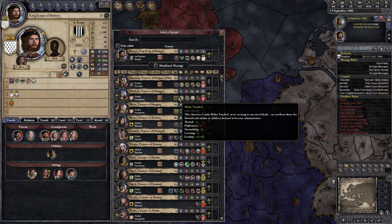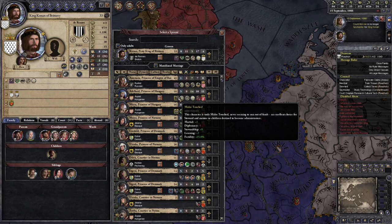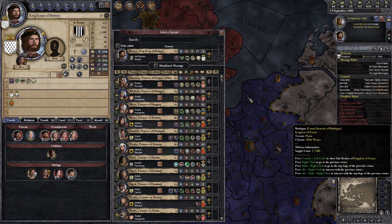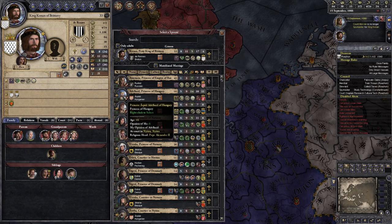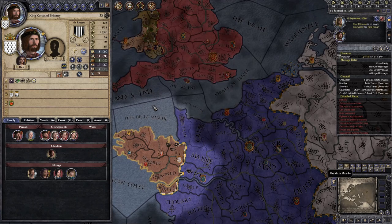Adalit, Princess of Hungary — she has fertility and Midas-touched studies, which gives plus 15% fertility. That should be useful for us. Let's go ahead with that marriage. Since we're doing the challenges, we need high fertility on our characters.